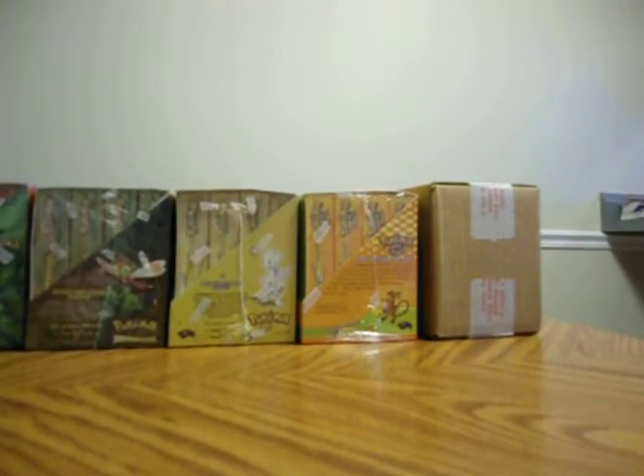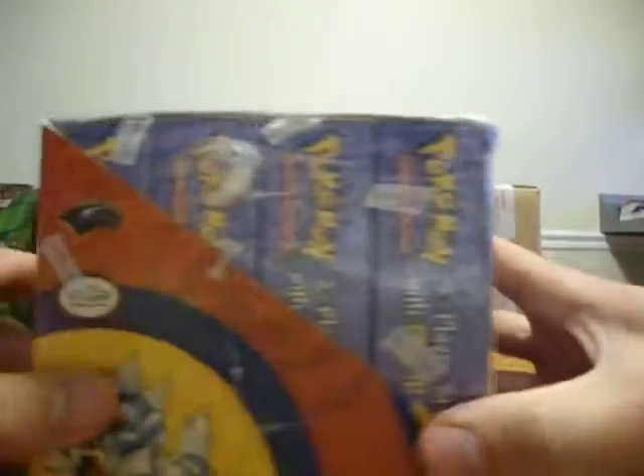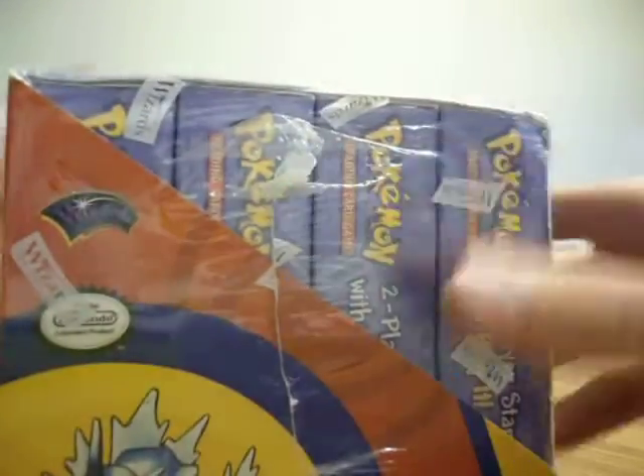Next, you have Base Set 2. It had two different sets — it had some starters. This is much larger than the other thing next, because it has ten of them and they are a bit wider. Actually, this is only eight.